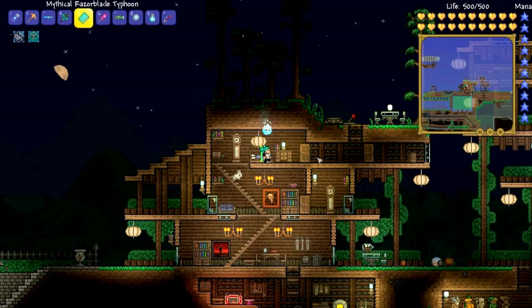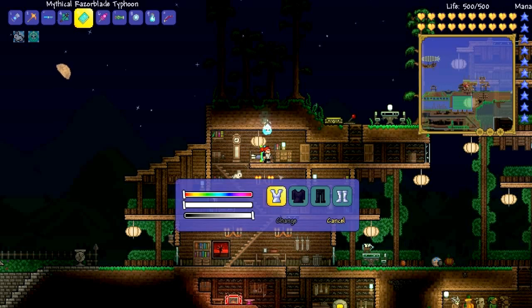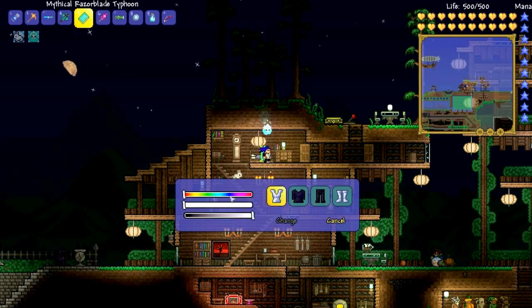Tip number 6: you can change your clothes at a dresser — your shirt, undershirt, pants, and boots. There is also a hair changer called the Stylist NPC, which is quite useful if you want to buy dyes. However, there isn't a face changer yet. Maybe soon.